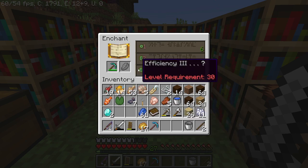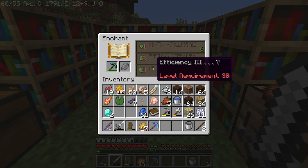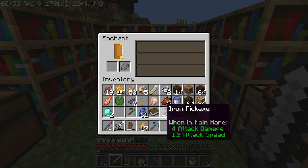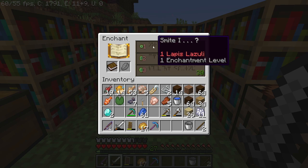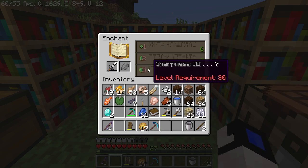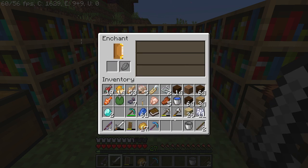Now if I put another diamond pickaxe, I am going to be able to get new enchantments. I could have, for example, Efficiency 3. However, let's say we want something else — let's see what we get on the book. Luck of the Sea. Nothing that spectacular. Let's see what we get on an iron axe — Efficiency. And on the sword — Sharpness. Nothing really that spectacular.